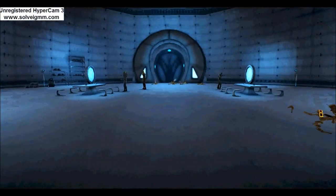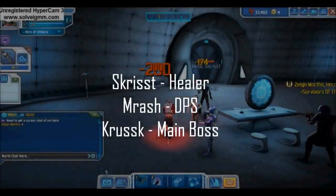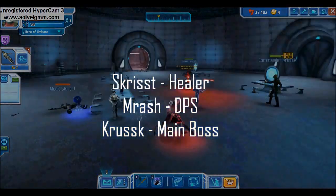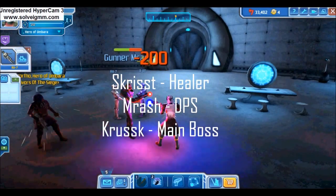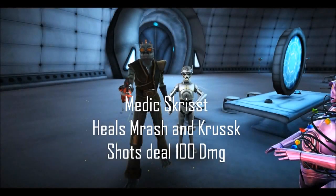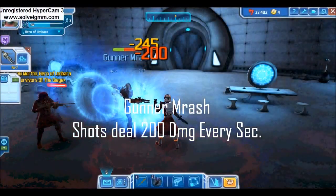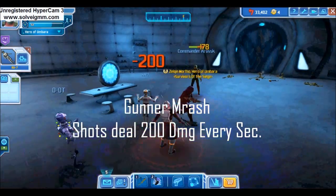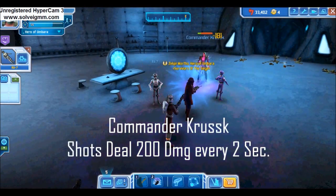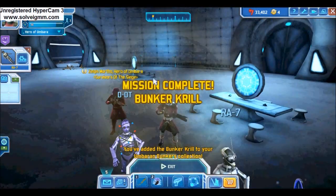The next boss is in Bunker Krill. Commander Krusk gets assistance — this is a three-man boss fight. The other two bosses are Medic Skrist and Gunnar Mrasch. Skrist is a healer and Mrasch is DPS. You'll want to kill the Medic first, as he is healing Mrasch and Krusk. Skrist's shots deliver a minor 100 damage. After Skrist goes down, head for Mrasch, who deals 200 damage every second. Finally, assault Krusk — his attacks deal 200 damage but do not fire as often as Mrasch. This is a pretty easy boss fight once you have the order down.